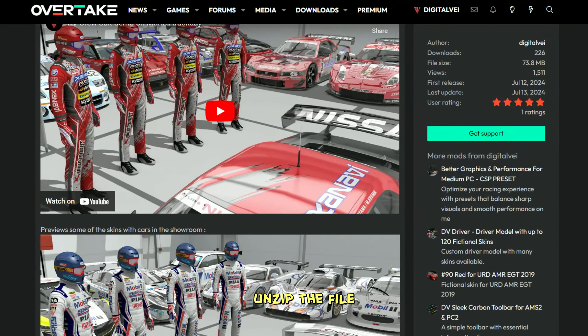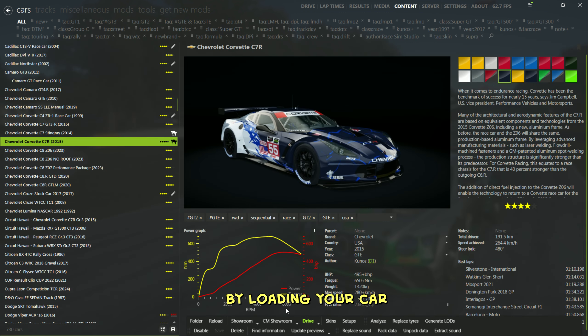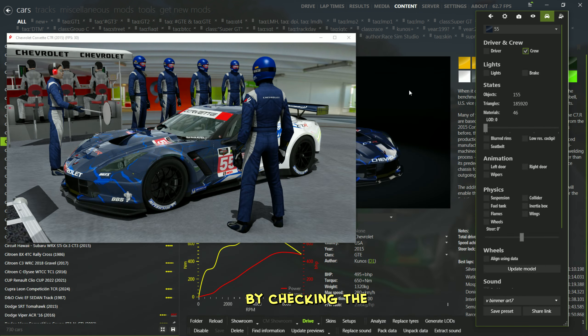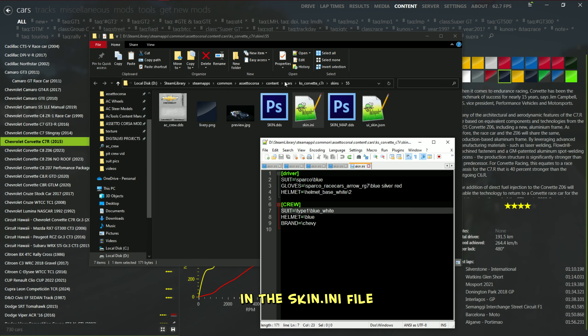After that, unzip the file and drop it into your Assetto Corsa root folder. Now comes the fun part — applying the skin. You'll need to adjust the crew section in the skin.ini file located in your target car's skin folder. Start by loading your car in the CM showroom, make sure you can see the crew, then head over to your target car's skin folder and tweak the crew section in the skin.ini file.